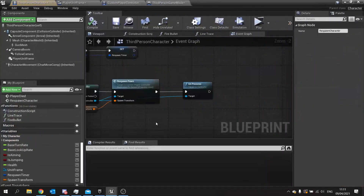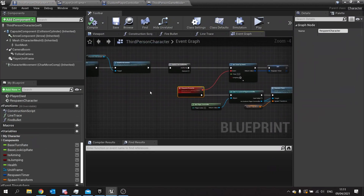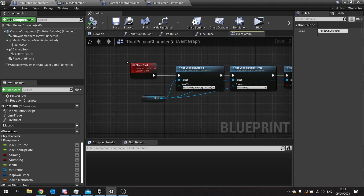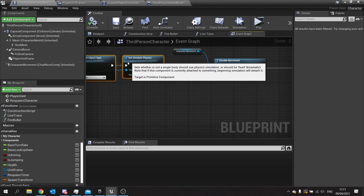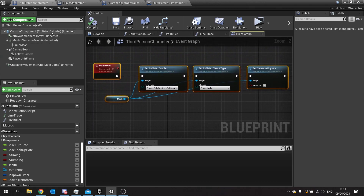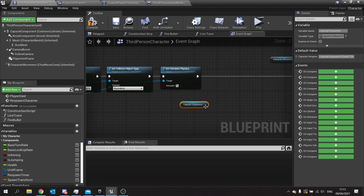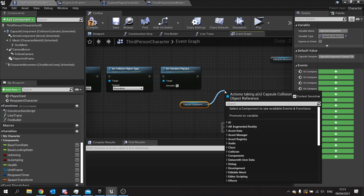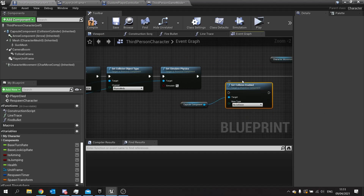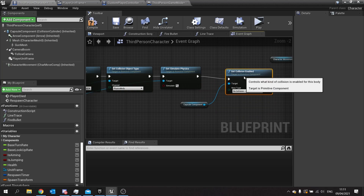For the capsule collision fix: in the player died ragdoll section, move the physics nodes aside and tell the capsule collision to have no collision on it. Use 'set collision enabled' and change that to 'no collision'.